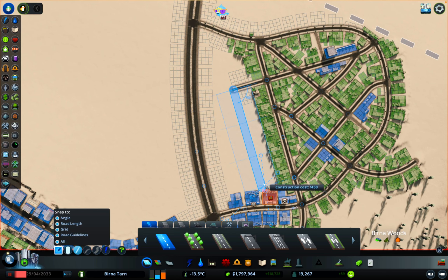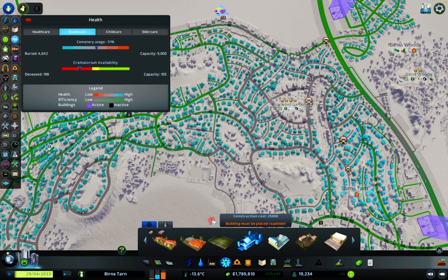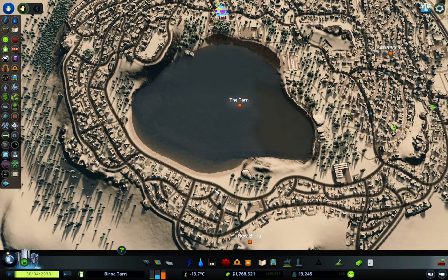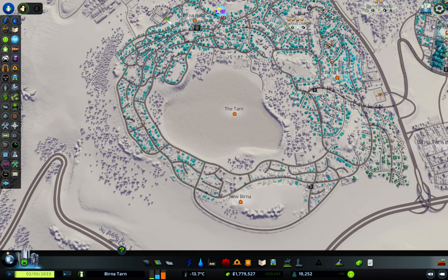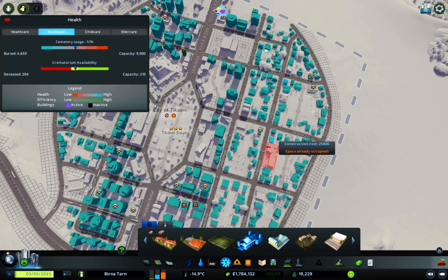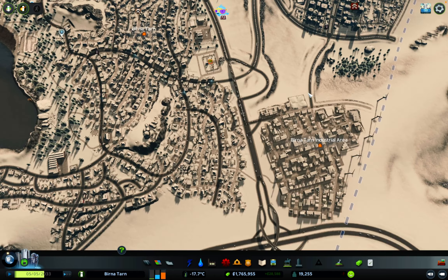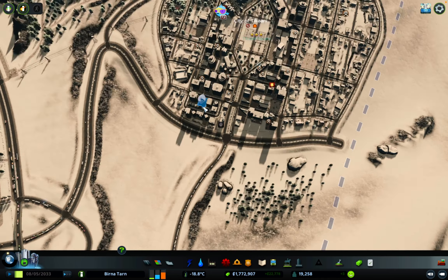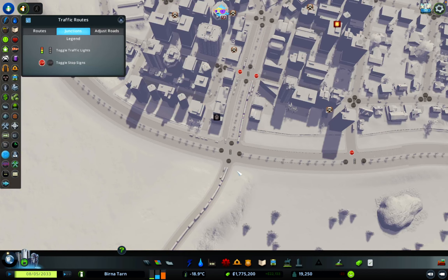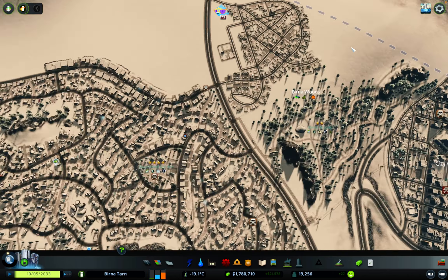Something the city is quite literally crying out for is death care - there are little icons everywhere. We're going to add another cemetery in, and crematorium availability is very low so we'll add another crematorium in. Hopefully we'll start to see some of those dead people icons disappear through time. The city of Takani needs some death care as well - there's nothing going on down there. Traffic is a bit worse at the moment because we've got all these buses - literally 50 or 60 buses coming out of that depot all at once. As that all settles down, traffic will sort itself out again.